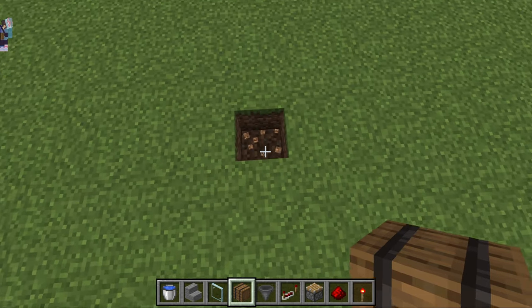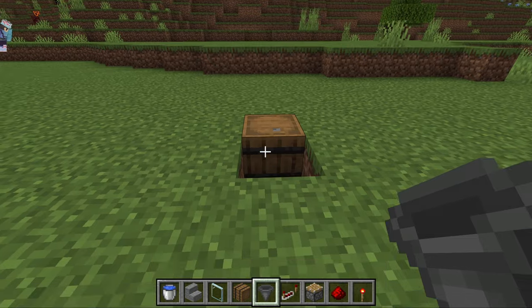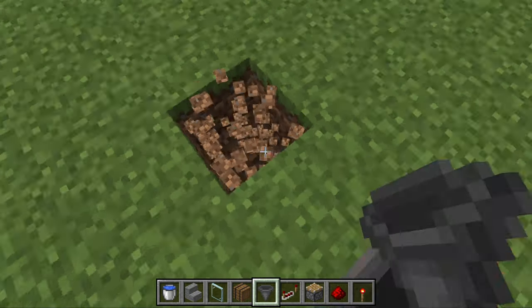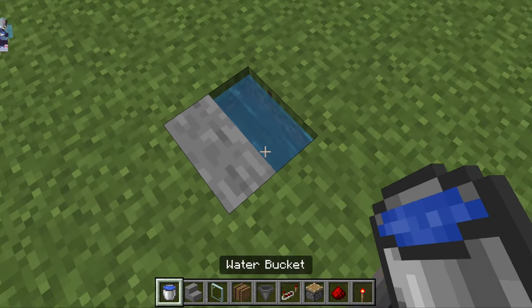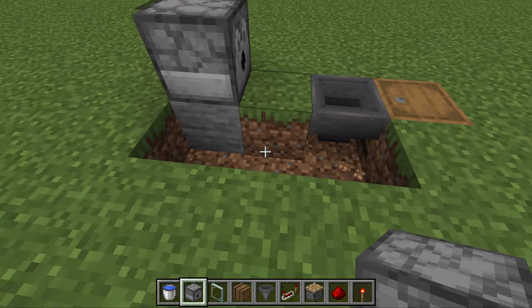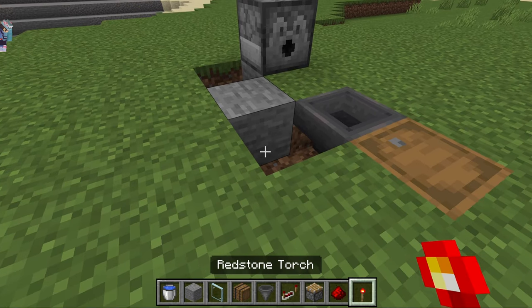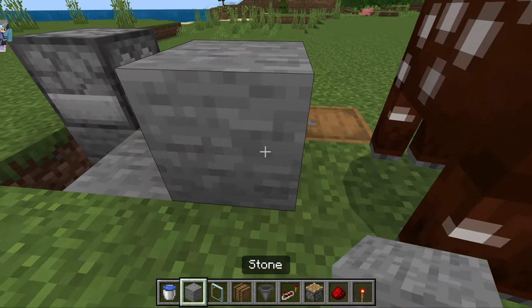So we'll break this block over here, we'll place down a barrel, we'll turn around, we'll break this block, place a hopper over here. We'll leave this block out and break this one over here. We'll put down some stairs and waterlog those stairs. On top of that, we'll place a dispenser like so. We'll break these blocks over here and place down a block over here. After that, we'll place a redstone torch over here with a block on top of that redstone torch.